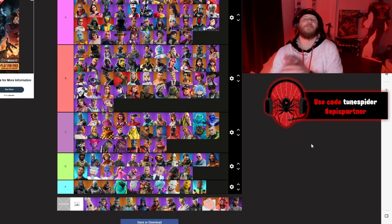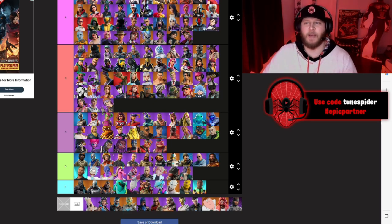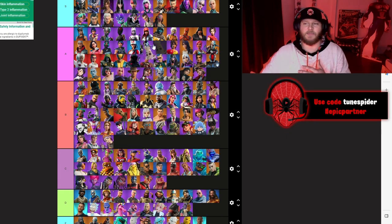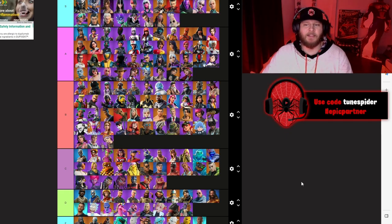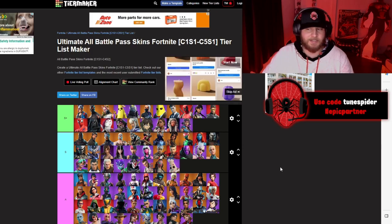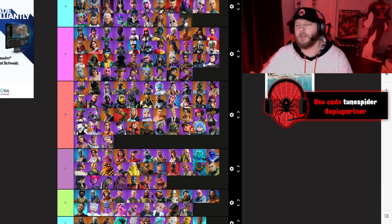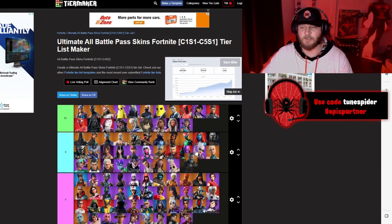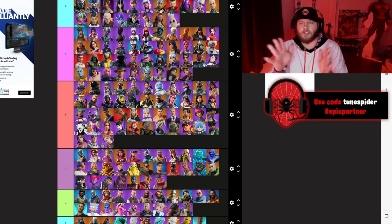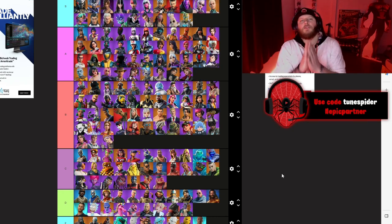Chapter 4 OG season — they absolutely killed it with this battle pass. Little Split going S. Renegade Lynx — you already know — going S Plus, combining two iconic skins: Lynx and Renegade Raider. Omega Rock — two iconic tier 100 skins collab — also S Plus. Spectra Knight — one of the best knight skins with so much customization — going S.